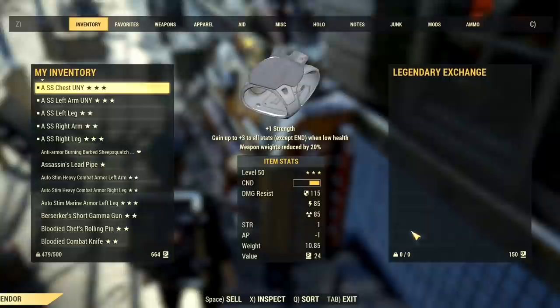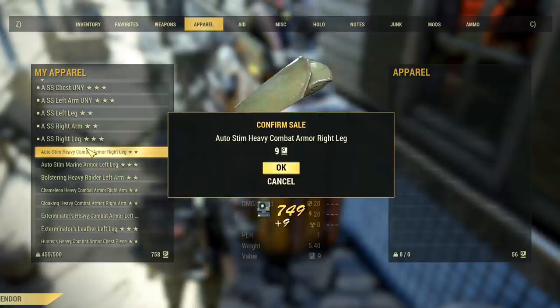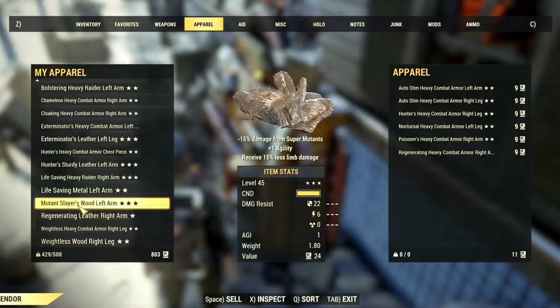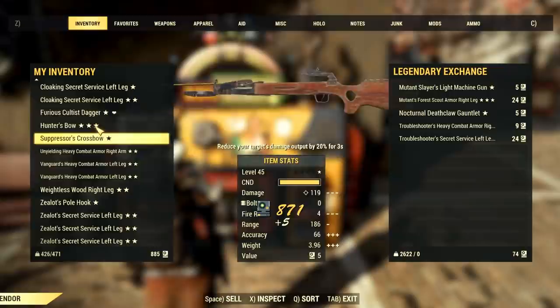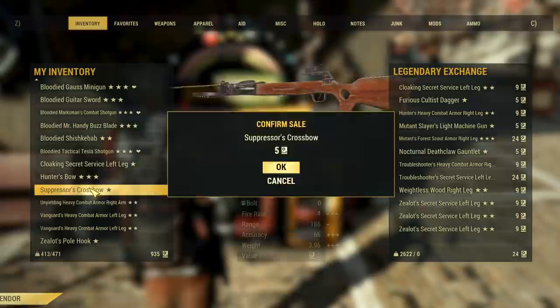Lastly, here's a strategy trick that can save you a lot of inventory space and allow you to carry a lot more items, such as legendaries. As you surely know, there is a daily script cap of 150, which means you can only scrap a few select legendary items every single day. Instead of randomly scrapping them, you should always scrap the heaviest items first and leave the lightest ones for the next day. This way you can carry a lot more things at once, your chances of becoming over-encumbered are way less, and you get to keep farming legendaries for longer without having to stash them.